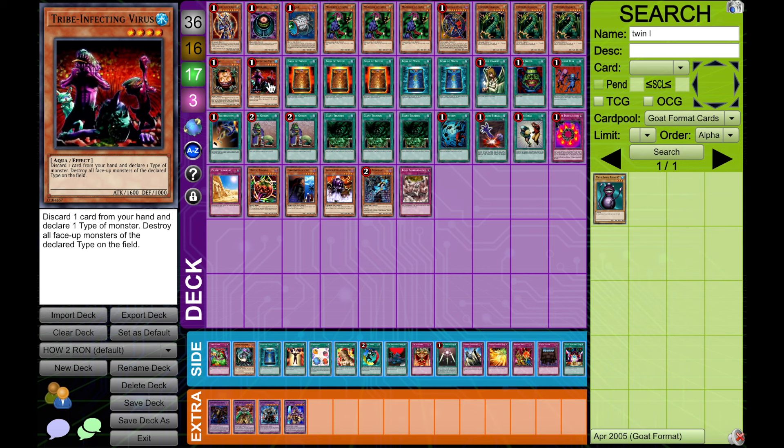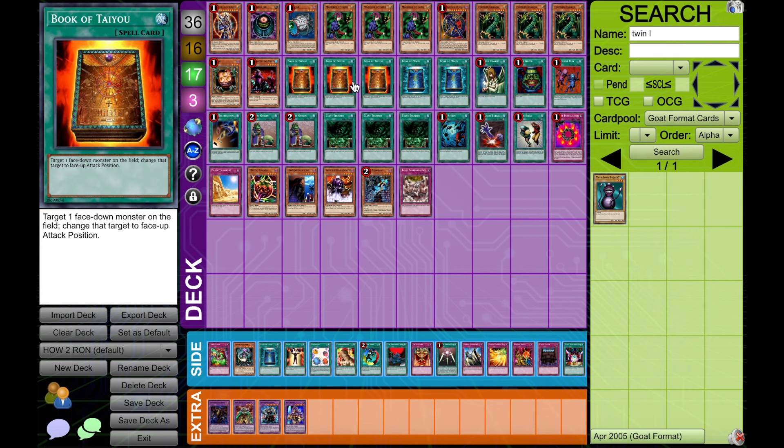We main Tribe almost always, but we're not maindecking Breaker. Most versions of this deck aren't going to main Breaker — we don't really need that kind of two-for-one aspect the way that a Chaos Turbo deck or most other decks will. Most of the time people aren't bringing in Sakuretsu Armor against RON Control, so we don't play Breaker.